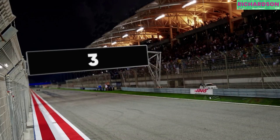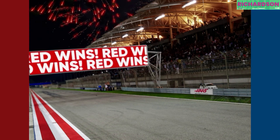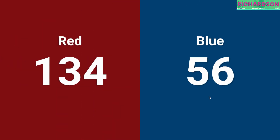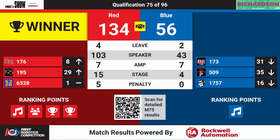And here we go — is it going to be red or blue in the win? It will be Red Alliance. They're going to take this one with 134 points on the board, three points shy of our event high score. And that's going to mean stability for 63-28 there at the number one spot, and upward motion for 176 Aces High, bumping into the top eight.